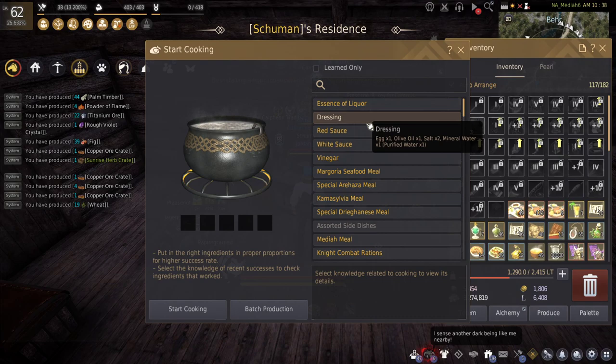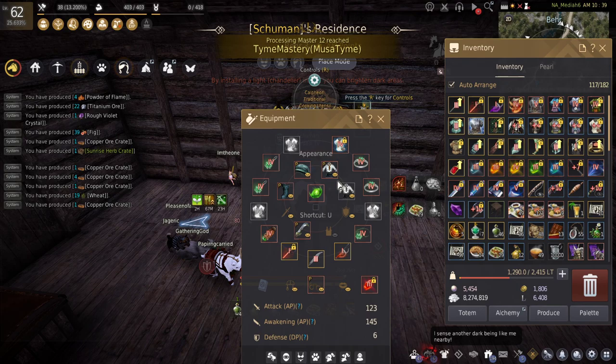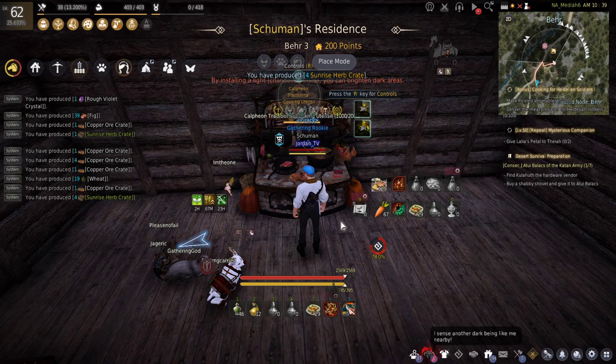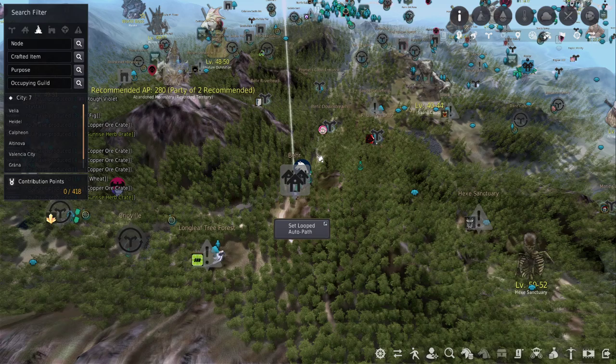It's not huge money, but it is something very nice. The two easiest recipes in my opinion are dressing and red sauce — they basically weigh almost nothing, so you can actually cook through an entire Calpheon utensil overnight.